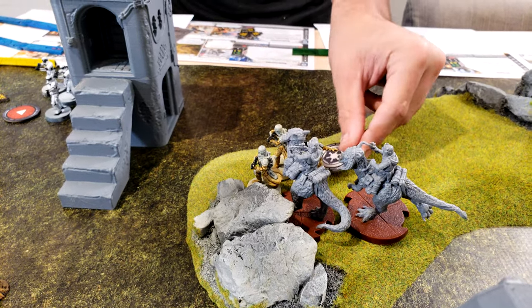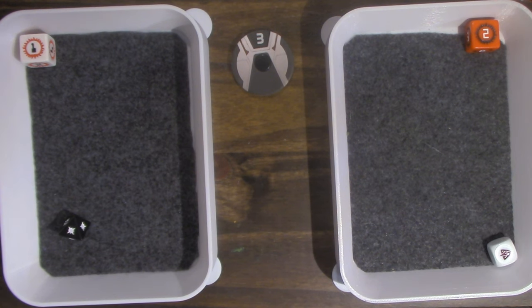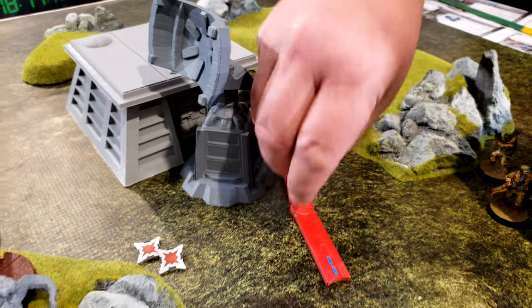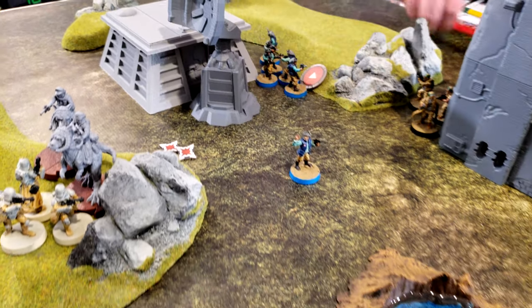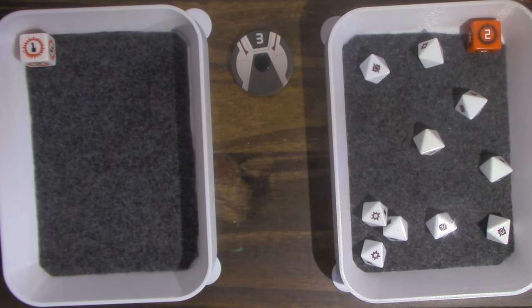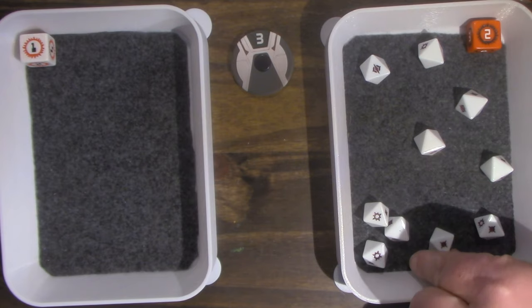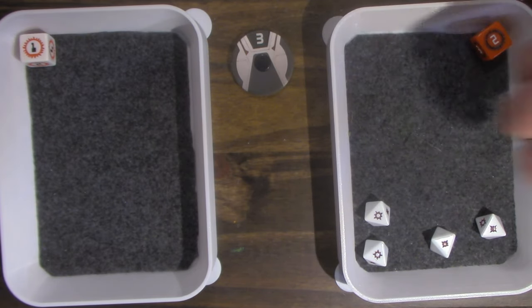These units aim then punch the Tauntauns — aim for one hit. Activating this group: full move up, placing one model against terrain. They attack Din Djarin — they surge to hit. Five hits minus one for cover, dodging one — three hits. Din blocks them all.